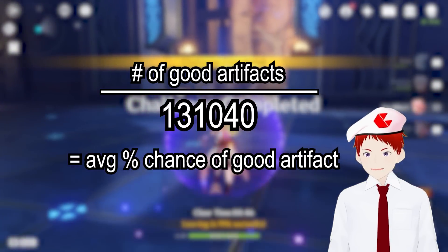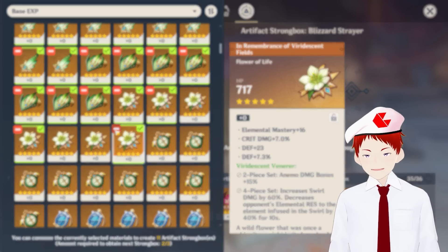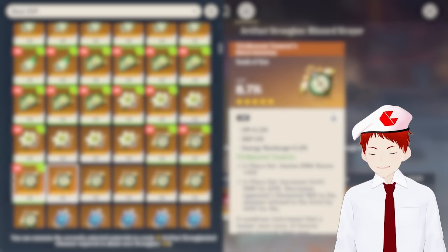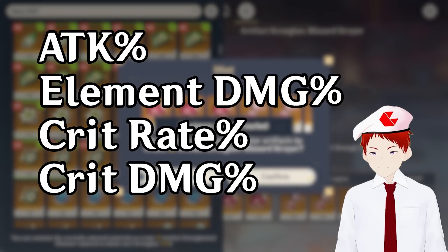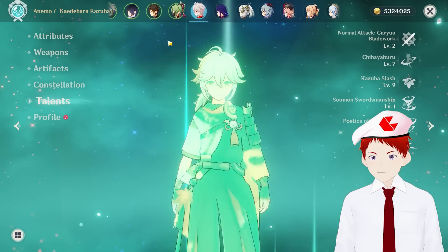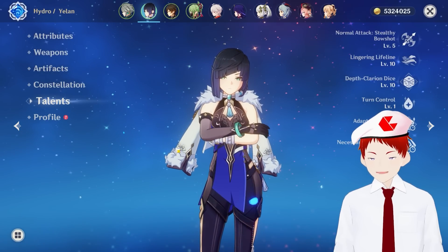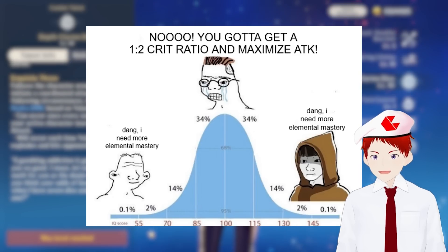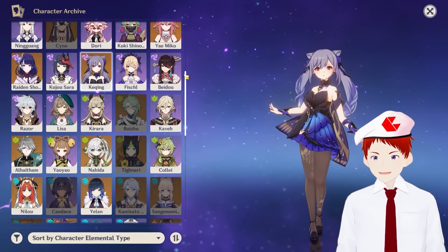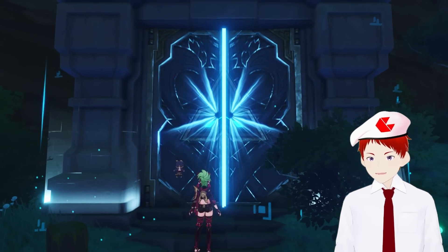Now we just gotta figure out how many artifacts out of those are actually good. This is where things get tricky. We first have to ask: what is considered a good artifact? You may say ones with only attack, elemental damage, and crit. Well, yes, if you're only building DPS characters. Some characters like Zhongli and Barbara want HP percent; some only care about stacking as much elemental mastery as possible. And then there's characters like Yalan who benefit from both HP and DPS stats. So in actuality, what artifacts are considered good vary from character to character. We just want to know when we go into a domain, what are the chances of getting something good?